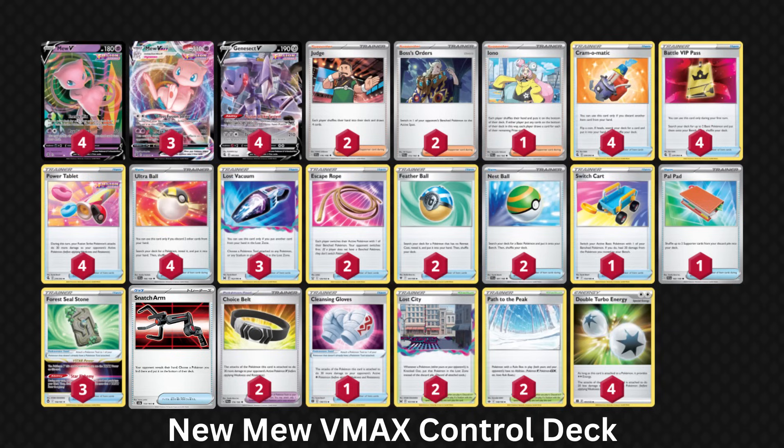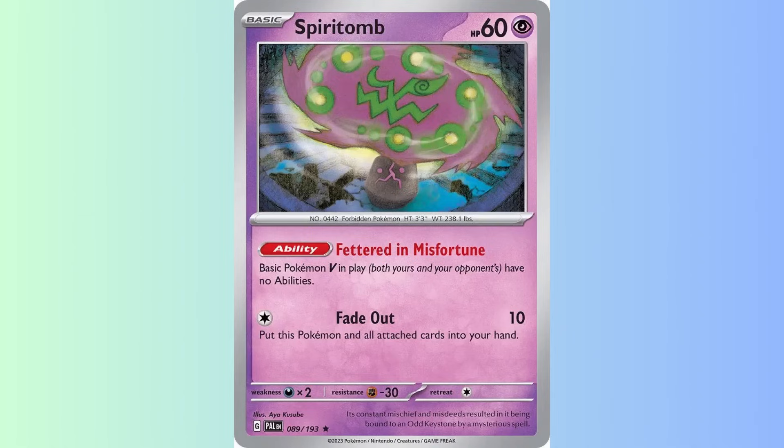All you have to do to upgrade this build is add in 3 Snatch Arm. Then it's a simple case of using Path to the Peak and Judge in the same turn, then finishing it up with Snatch Arm to remove any potential problem Pokemon from their hand. And even if Snatch Arm doesn't get you anything, you still have the added information of knowing what's in your opponent's hand. Control Mew does have a weakness: Spiritomb. While Path to the Peak limits the danger Drapion V can present, you have no Spiritomb counter. That's why the Fusion Energy version won Worlds — Fusion Strike Energy can be attached to a Genesect V, allowing it to draw cards with Spiritomb in play. No Fusion Energy means Spiritomb is a roadblock. But if Spiritomb never hits the field, this deck will be a nightmare to face.